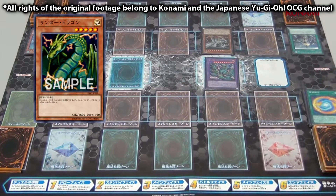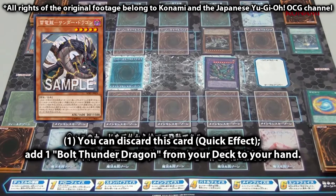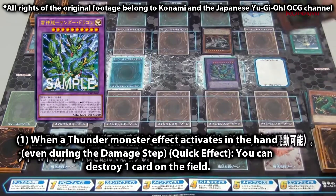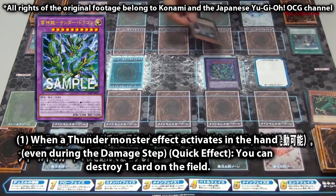Now we have three cards that can activate their effects in hand: Origin Thunder, Bolt Thunder, and Thunder Dragon. In this case, we'll discard Thunder Dragon to activate its effect, triggering Lord Thunder's effect to destroy a card on the field, and that will be all for this combo.